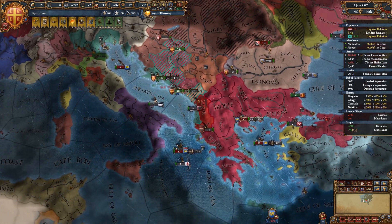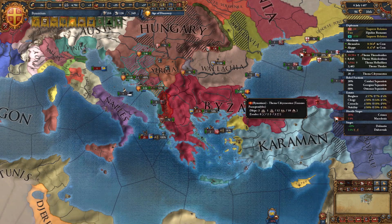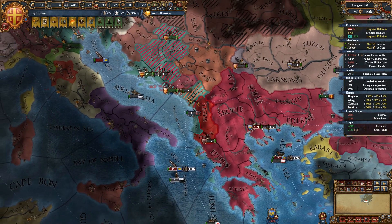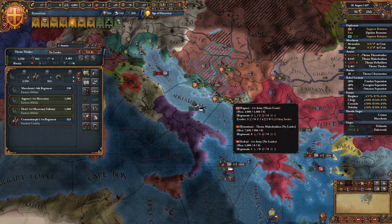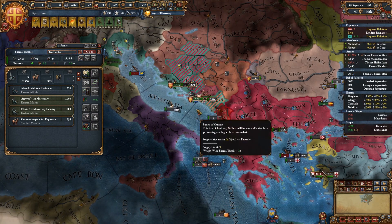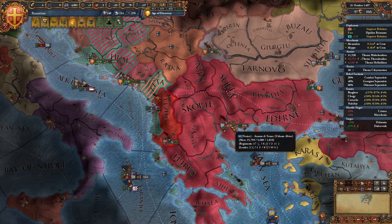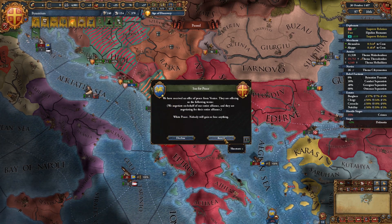Venice keeps trying, and hopefully once we take Dubrovnik back from them that would really hurt their war score. I'm so tempted — if our Navy was just a bit better — but I don't really want to pour money we could use on troops into our Navy, because this conflict is right here. We don't necessarily need the strongest Navy in this situation. We're going to bring these troops down here; I do not want to split up our army too much because if we can get on even grounds, especially with allies, we should be able to win that battle.